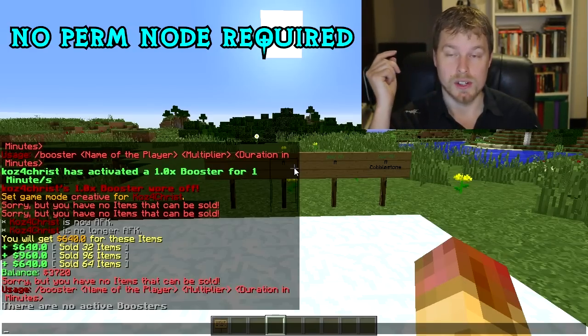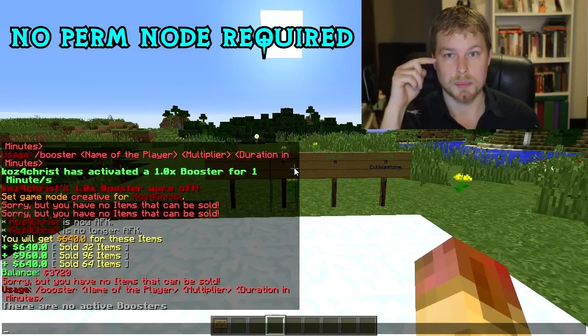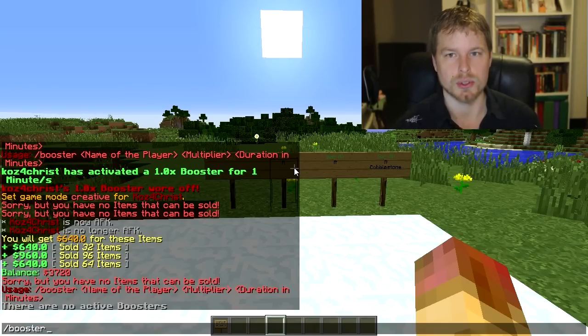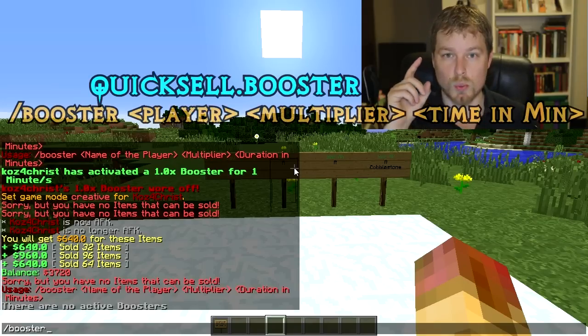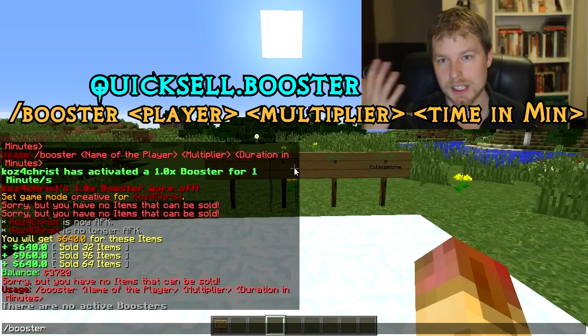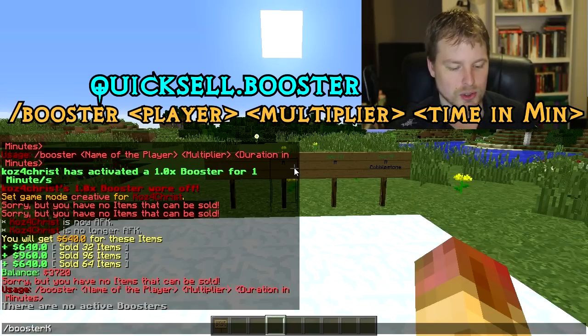You can do /boosters to see if there are any active boosters. The permission nodes associated with these commands will come up on screen, so keep notes. Boosters are really cool — there are two different types. One type, when you assign it to a player, is active for the whole server and will notify everybody that the player has activated the booster.